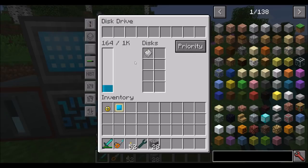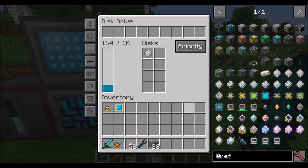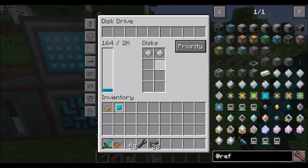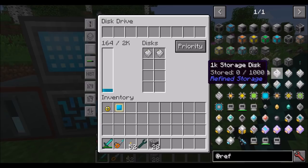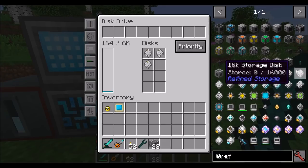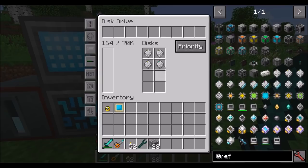As you start to fill up your disk drive, you'll find you're running out of space. Simply make another 1K storage drive — now your total capacity is 2K. The disk drive can hold up to 8 disks total, so you can hold up to 8,000 items with 1K storage. If you get 4K storage, you have 4,000 more item storage, and you can get all the way up to 64K, which can hold a ton of stuff.